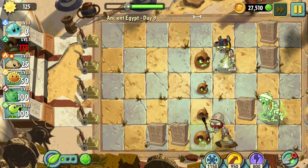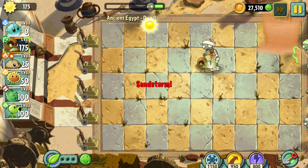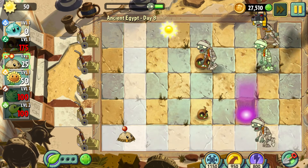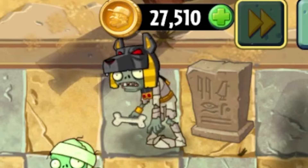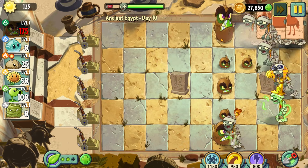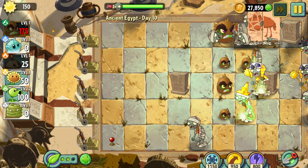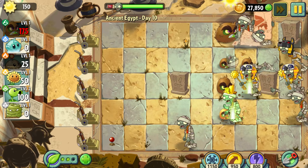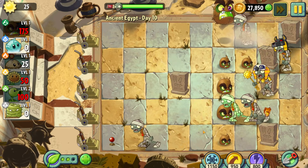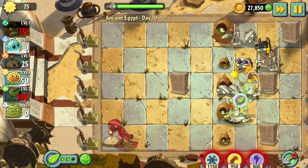Day 8 immediately shows off the power of the Kiwi Beast, as it makes short work of any and all zombies. This level also introduces the Tomb Razer zombie, which spawns tombstones supposed to block projectiles — which we're not using. Nice try, idiot. Days 9 and 10 go the exact same way, with the Kiwi Beast making short work of everything. I'm honestly beginning to wonder if purchasing this plant was a mistake — it's genuinely soloing levels. Do you reckon I should limit myself to only like 2 Kiwi Beasts per level? Let me know.